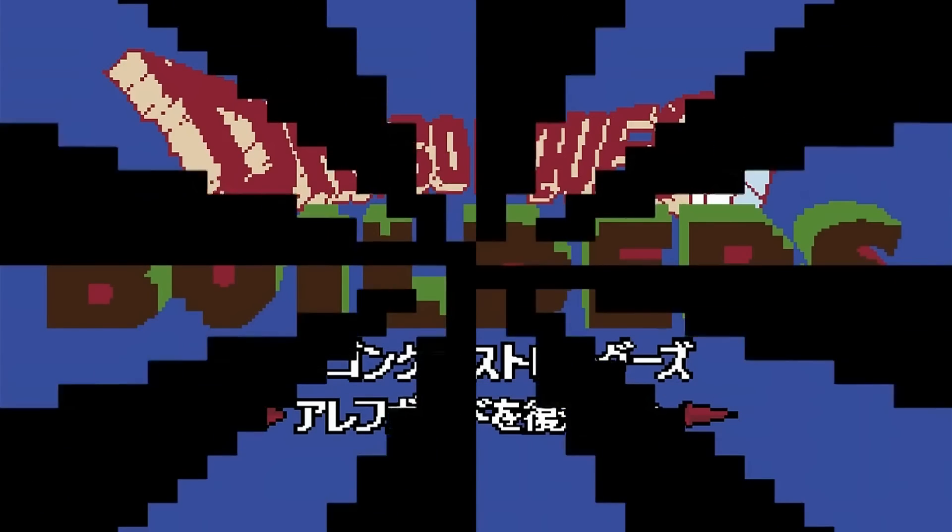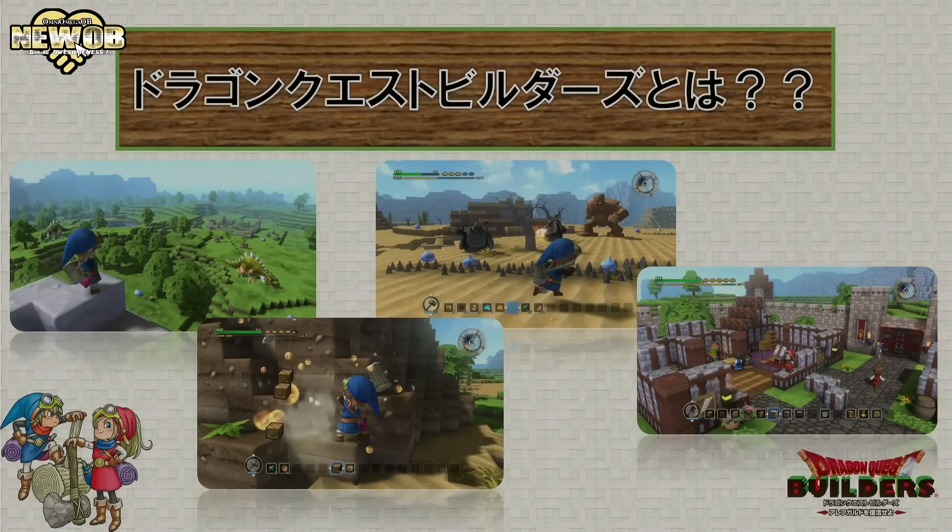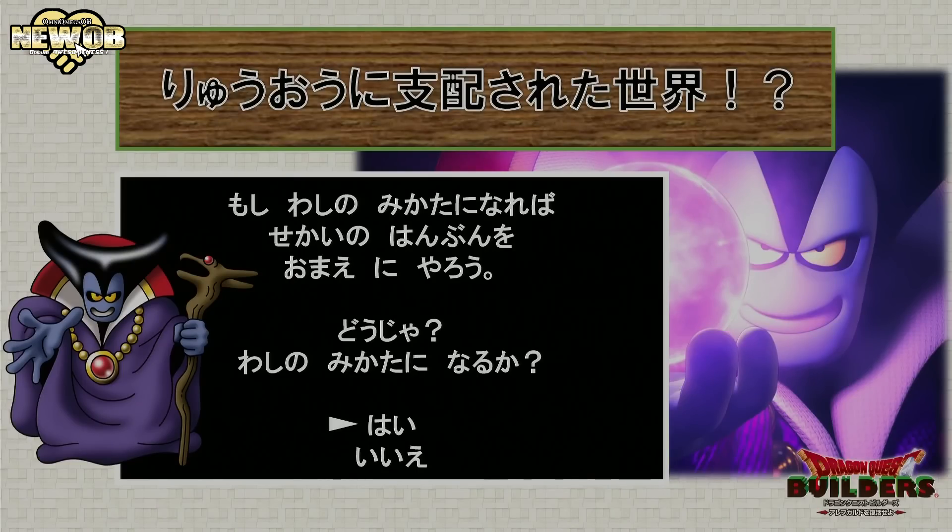Welcome to another episode of New OB and today we're going to be talking about Dragon Quest Builders. As you can see there are a couple of different monsters running around and this entire world is actually made up of blocks. You can build your own city if you really want to. This purple guy is the main villain from Dragon Quest 1 and once again he has returned in Dragon Quest Builders.